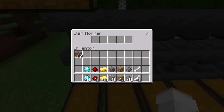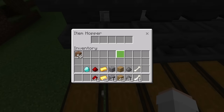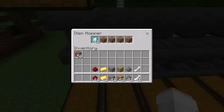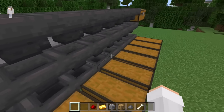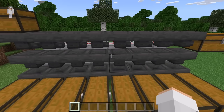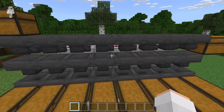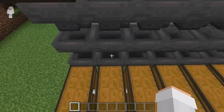The next step is to open this hopper. Put 41 of the item you want to sort — I'm going to choose diamonds. Now place 1 of a filler item (dirt) in the other slots. Then open the lower hopper and put one diamond in it. Make sure it is the same item that you put in the first slot of the hopper above. By doing that, this chest will be where diamonds are sorted into. Repeat that process for each of the other sections. Your hoppers should all be set up in the same format.